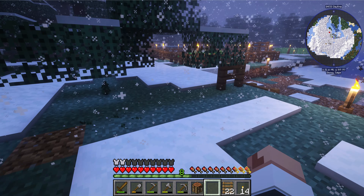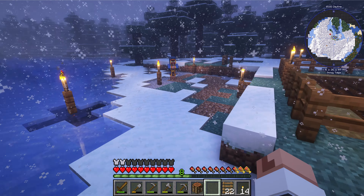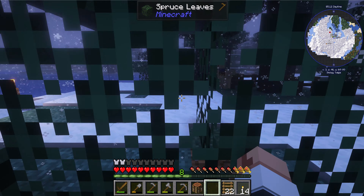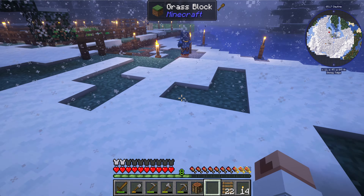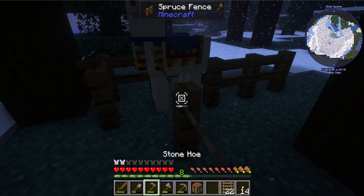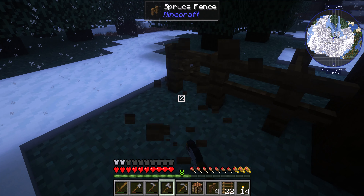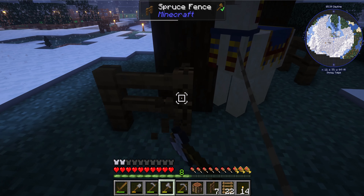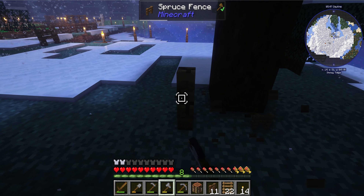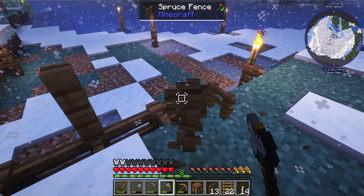In the meantime, I can grab this llama and bring him over here. We'll set him up here on our main center post. Just right-click with the lead to put it on the llama, and then right-click a post to put the lead on a fence post. There's another lead here — it's in with the llama. Now I'll put him on the lead and use my axe to get these fence posts. Now we have two llamas. We can breed them to get others, though from my experience these usually are not the best.